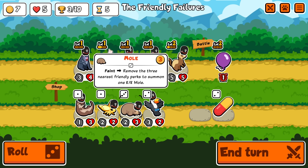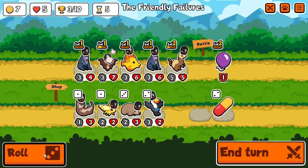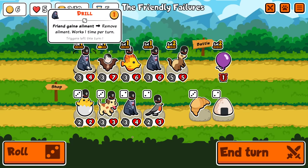Mole — another new thing. It's been removed from tier four and is now a tier three. It is now a faint pet that removes three nearest friendly perks to summon an 8-8 mole. I won't be taking it now obviously, but there are interactions you can do with that.